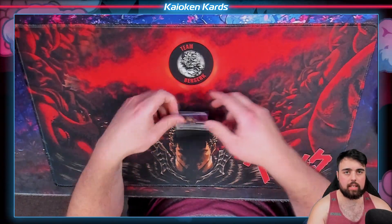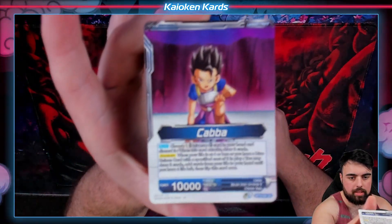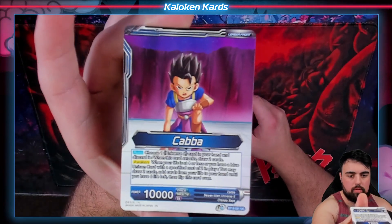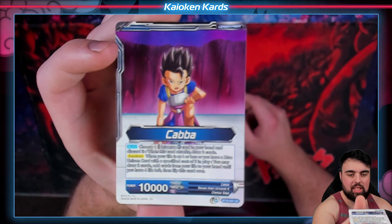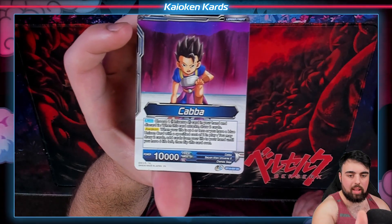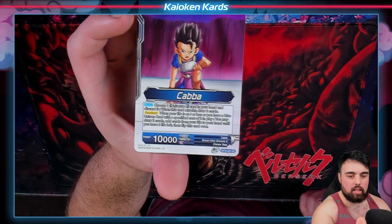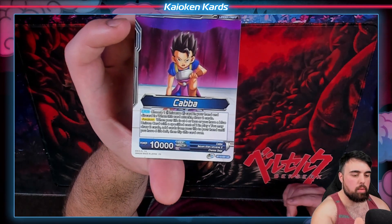Hola Cabba, a deck you want? Here it is. Focus or I'll kill ya. Choose one: Universe 6 in your hand, discard it when there's a card that attacks, draw 2. When this card attacks, when your life's at 4 or less and you have a blue unison with specific cost 2 in play, you may draw 2 cards, add cards from your life until you have 6 left, flip them over.